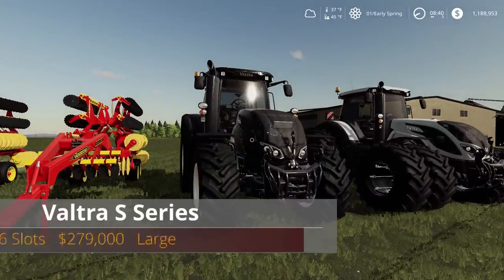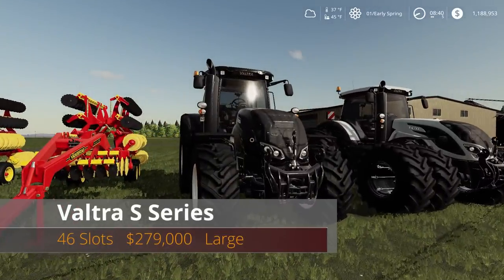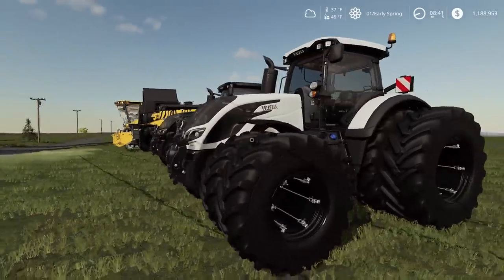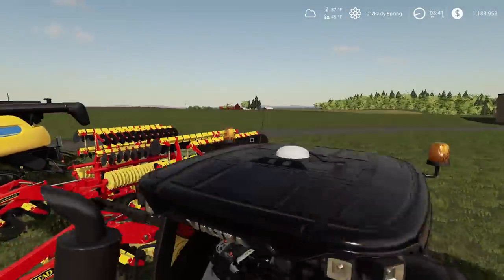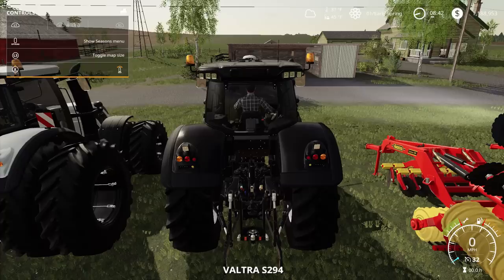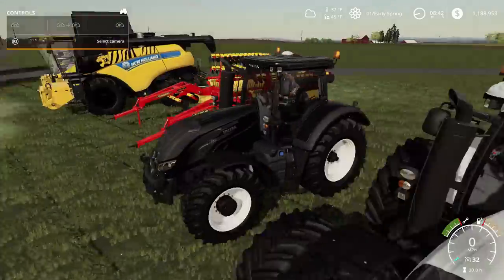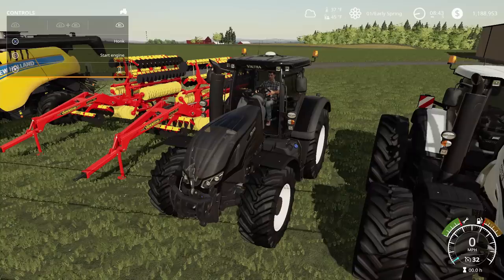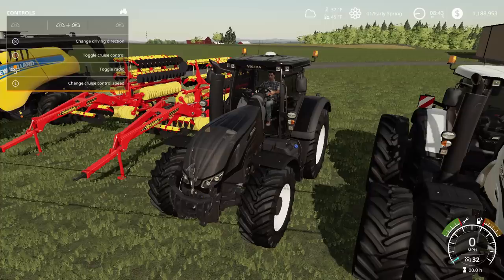The last new mod for the day is the Vulture S Series — 46 slots, a little bit high on that slot count, $279,000. It is a large tractor. Let's get inside. Turn on the help so you guys can see the buttons. L1 or LB on Xbox plus the right stick opens up the door. R1 or RB on Xbox plus the right stick opens up the back — that's a nice back window right there.